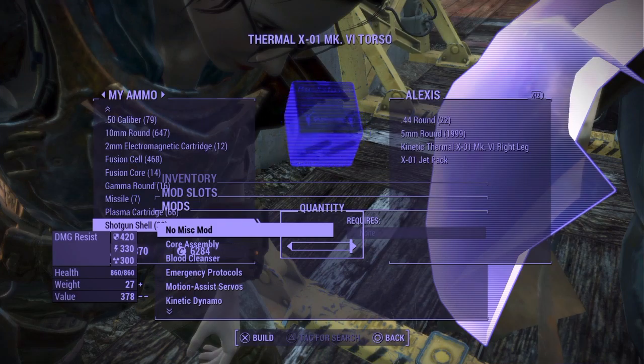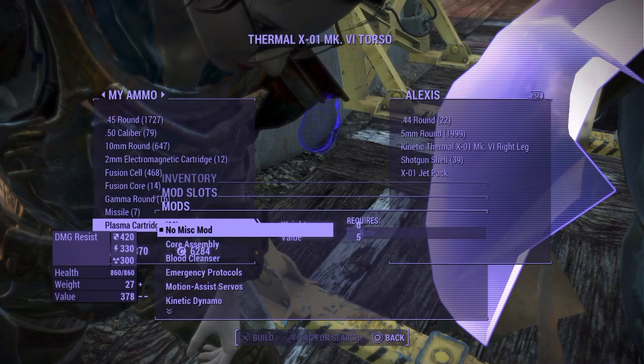I would recommend duplicating five to ten at a time, then exit out, save, put nine of them away, keep one, and just repeat this process. I'll do it a few more times so you understand.